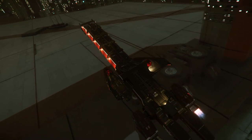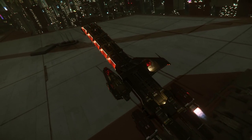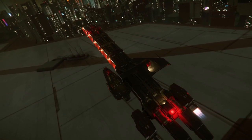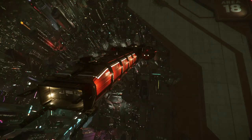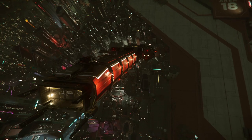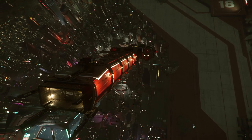Today we will be looking at the Drake Caterpillar. This is currently the premier hauling ship within the Verse, at least until the Crusader C2 is released, then it's going to get some stiff competition. The Caterpillar is manufactured by Drake Interplanetary.